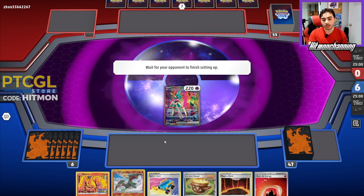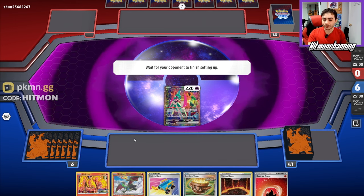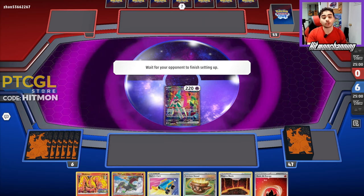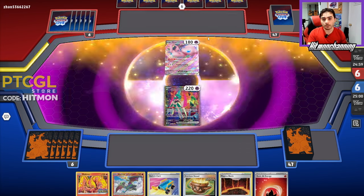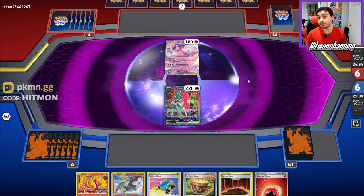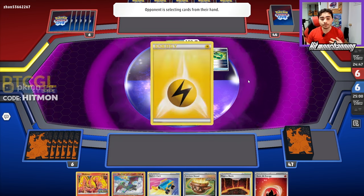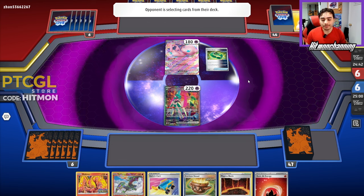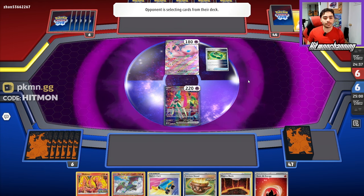I don't want to reveal the Radiant Charizard in my hand at the beginning of the game. We can bench it and start prepping it to attack if we don't draw anything else. Our opponent is going to start with a Mew EX, so this could be some sort of future box deck — we see a Techno Radar, so it could be future hands, which might be annoying. Maybe we poke with Moltres, they take two prizes, and our Radiant Charizard can be powered up by then.